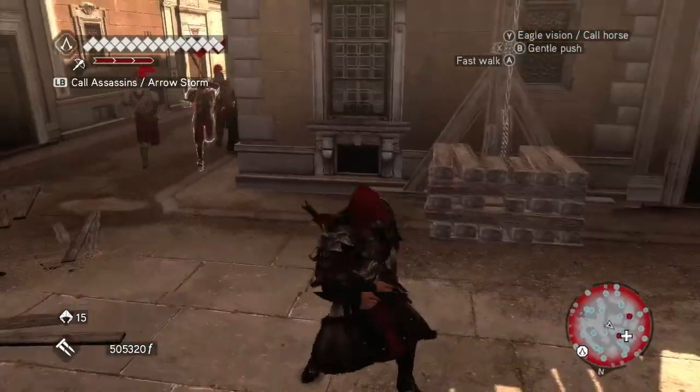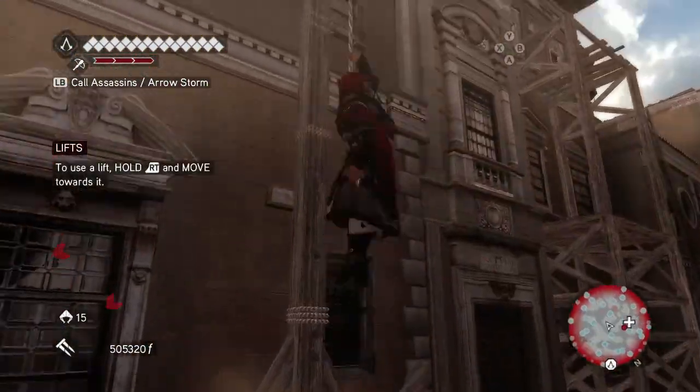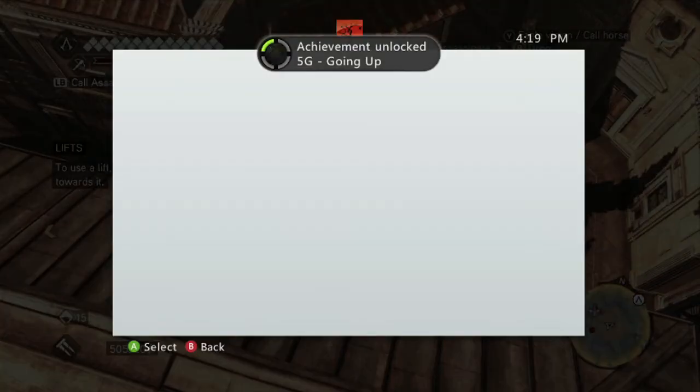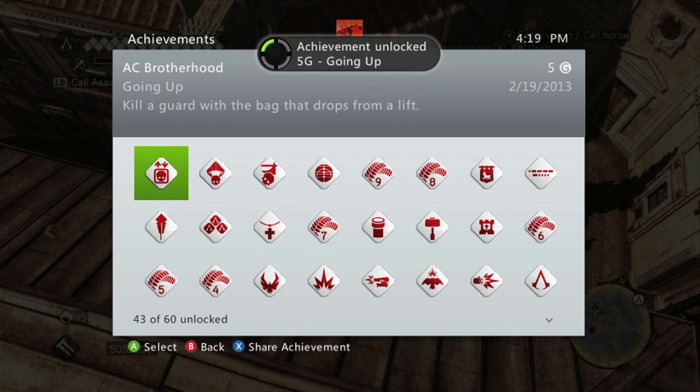You want to go near the lift and have them catch up to you. You want them to be right next to the lift, then use it by just walking up to it. The rocks should fall on them and give you an achievement for 5 gamerscore. And that's all there is to it.